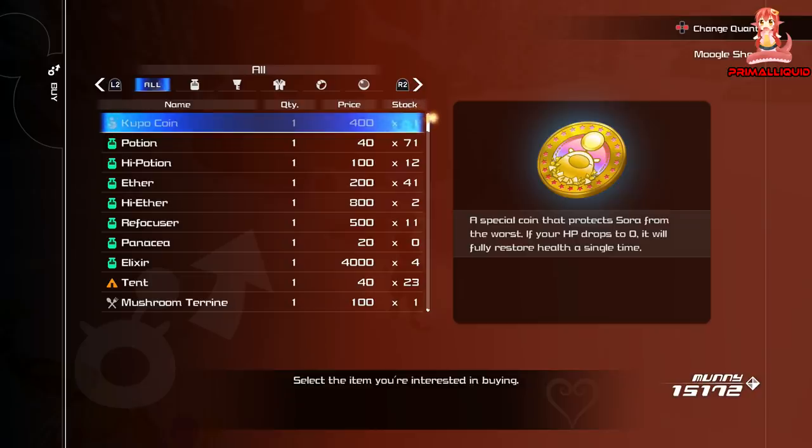Aurichalcum number 3 is in a chest in the Caribbean — there will be a link in the description with every chest location there. The fourth one is from a chest in the Final World. There's actually an area called the Final World and it's the only chest in there, so knock yourself out. If you need a guide to find it, I'll also place that video in the description.